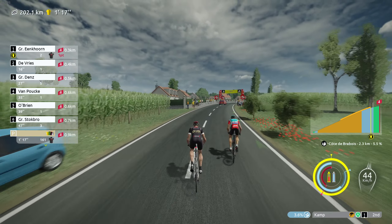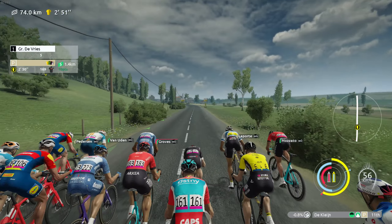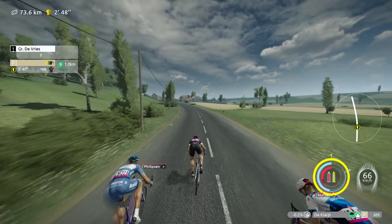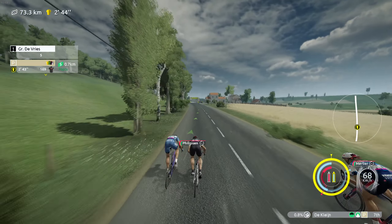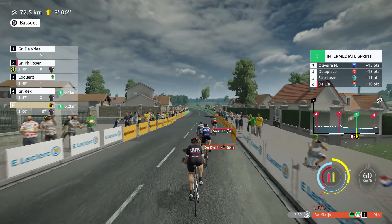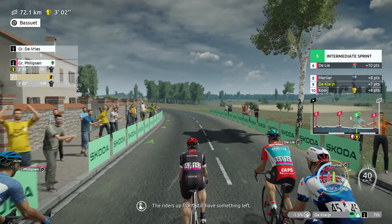Unfortunately the breakaway has been caught, and there was a second attack which Kamp, with his low energy, didn't want to go for. Now it's time for the intermediate sprint — we get a few more points in the green classification. Arvid Decline goes for Jasper Philipsen next to us. Philipsen is a little bit faster and I went a bit too early, meaning fourth place in the peloton — seven points for Arvid Decline.